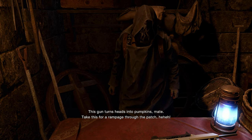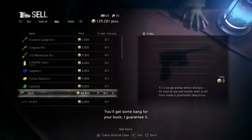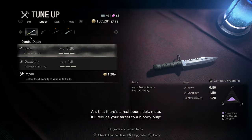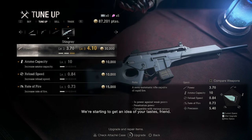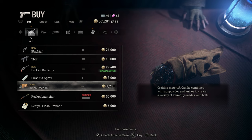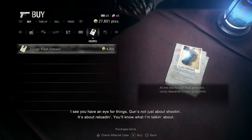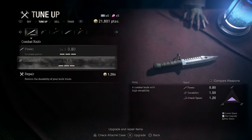This gun turns heads into pumpkins, mate. Take this for a rampage through the patch. Let's sell the shotgun first, then buy this one. That there's a real boomstick, mate — it will reduce your target to a bloody pulp. Let's upgrade the power. How about we buy that magnum revolver there? Let's buy this also, and this one. Let's repair this one.